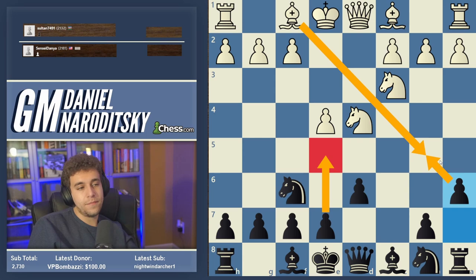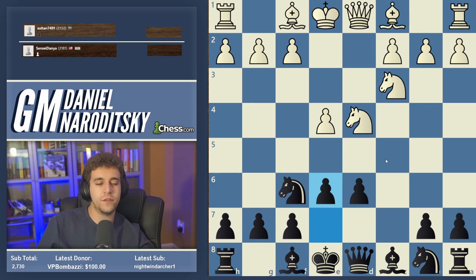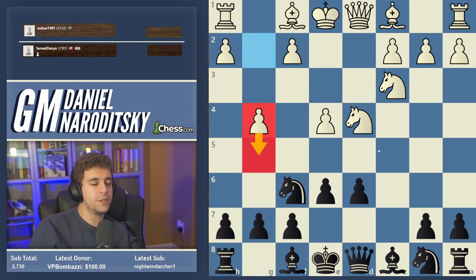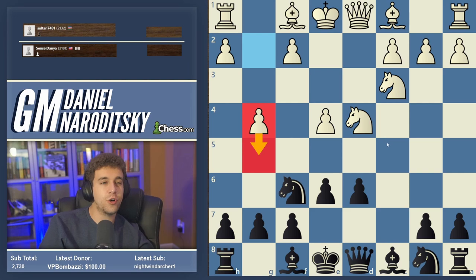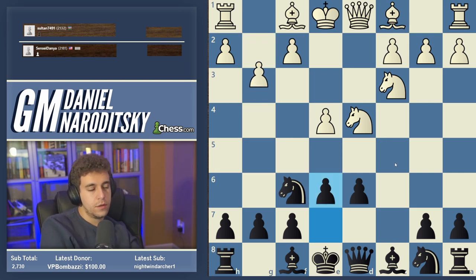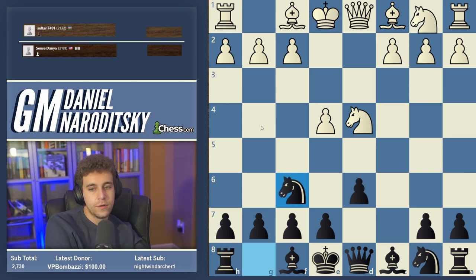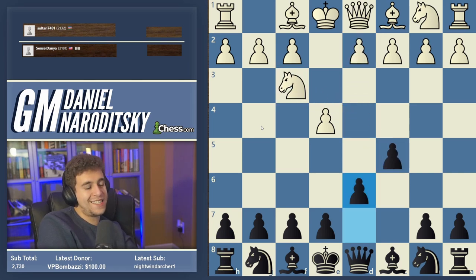The reason the Scheveningen is no longer in fashion owes itself to Paul Keres, who developed the Keres Attack: g2-g4. Nowadays this is considered a very dangerous line for Black — not losing, but dangerous. Black is in some trouble, so by keeping the pawn on e7 you're delaying g4.